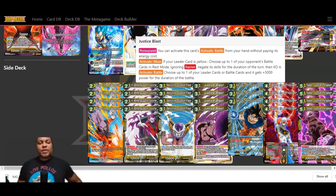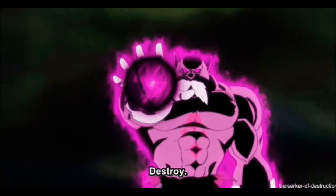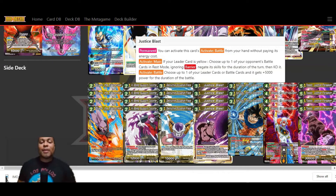I'm running four Justice Blast. I'm using it because I'm not spending my energy to play out cards, so I'll have the three yellow energy needed for its first Activate Main: if your leader card is yellow, choose up to one of your opponent's battle cards in rest mode, ignoring barrier, negate its skills for the duration of the turn, then KO it. Justice Blast can handle basically anything in the game for just three energy, and you're going to have that energy simply because you're slowing down the game and grinding it out — your opponent makes their plays, you defend with counters, and then easily wipe out what they've got on board.